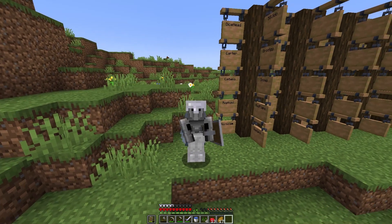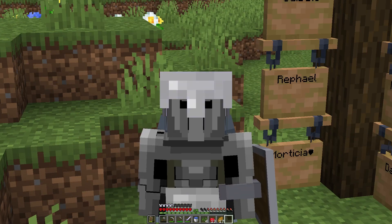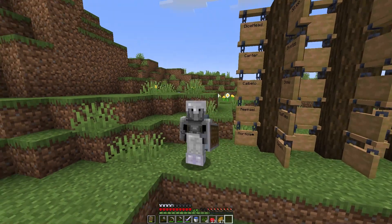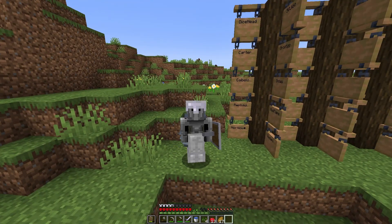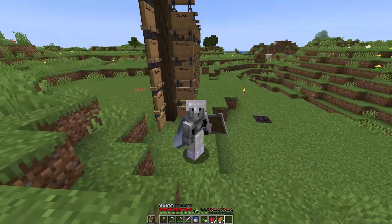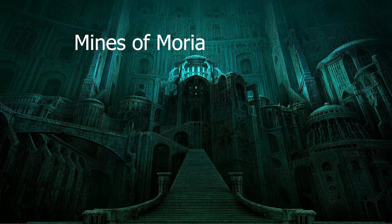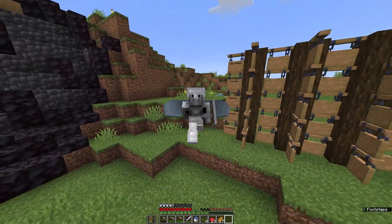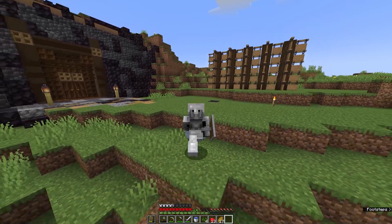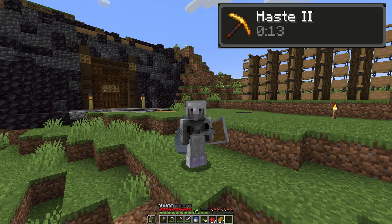Now let's start the episode. On this episode we're going to prepare for what we're going to build next. I'm thinking of building a dwarf-inspired mine — like our own Mines of Moria. But first we need to prepare: if we're going to mine, we're going to need at least Efficiency 4 and Haste 2. So that's what we will do on this episode.